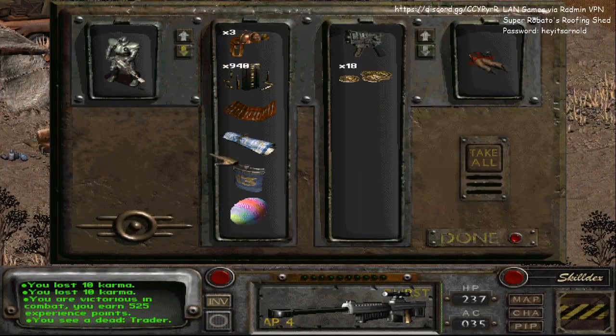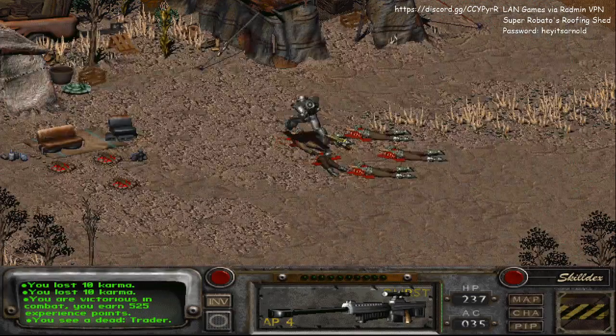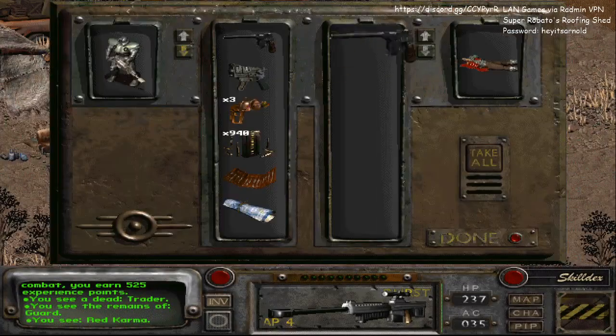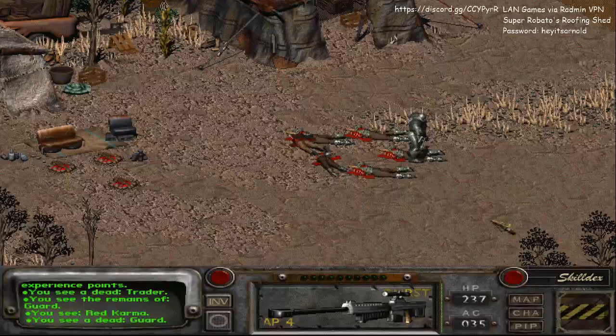There you have it — three alien blasters. Have fun. And you also get mousers. Mousers are pretty cool because they don't take as much AP to shoot as a regular pistol.